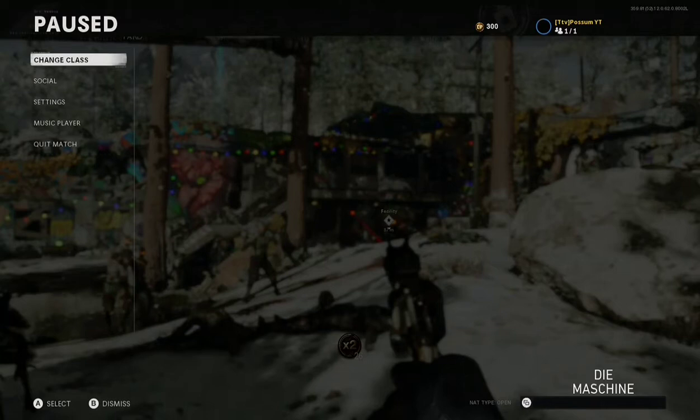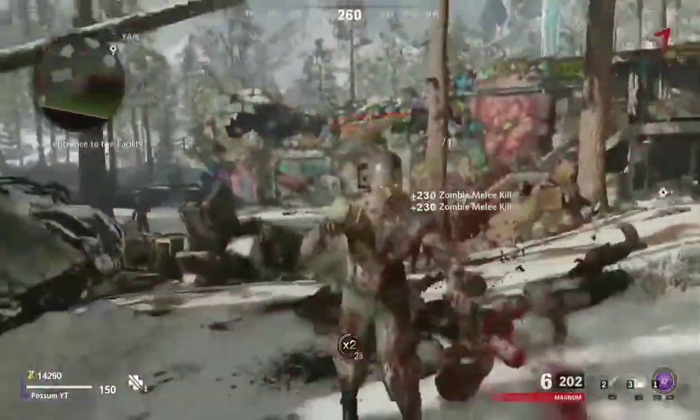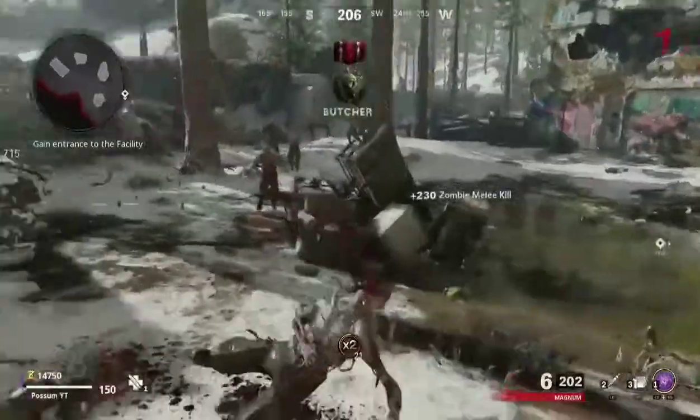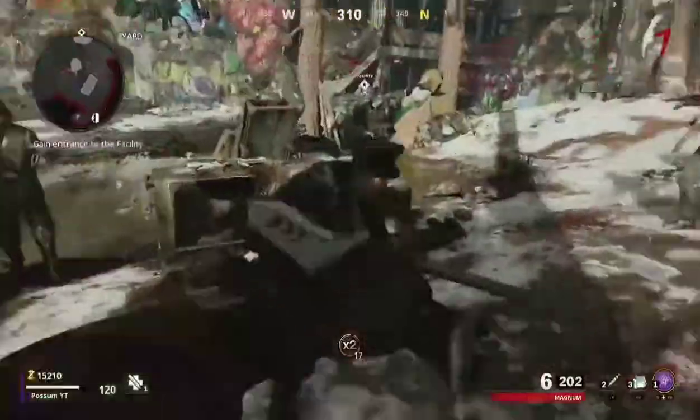I think it makes it like 10 to 20 more points, so probably around 110. I think it's only 130 for headshots — I'm not sure. But I'm using the knife here, and with double points you get 230 points per kill, so it's pretty effective.